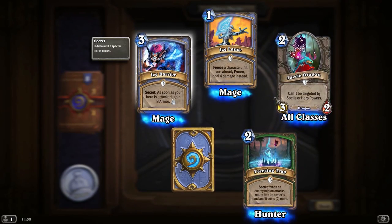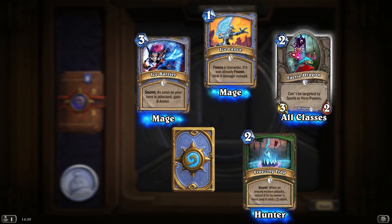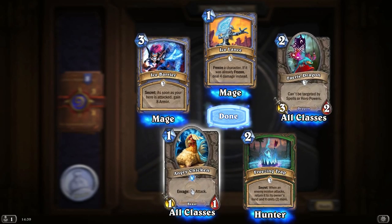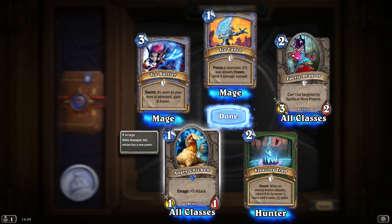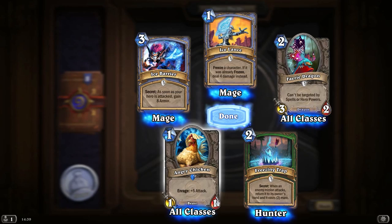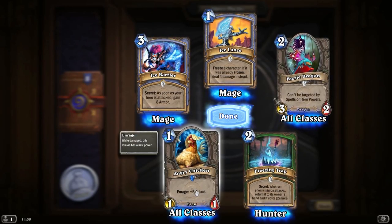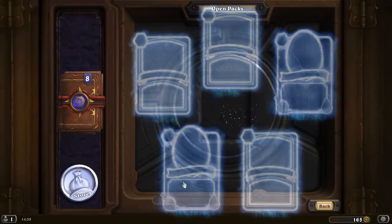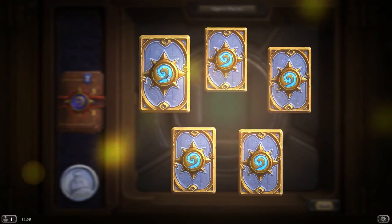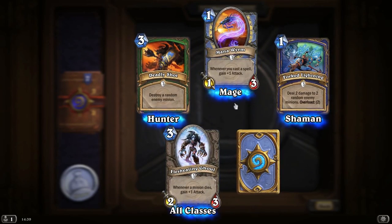Ice Barrier — as soon as your hero is attacked, gain 8 armor. Freeze a character; if it was already frozen, deal 4 damage instead. Can't be targeted — Freezing Trap. And an Angry Chicken — Enrage: plus 5 attack. I always look at that card in Arena and think should I take it? Because if you give it Power Word Shield, which ups its health, and then it takes a little bit of damage — plus 5 attack for 1 mana is amazing. But it's too risky, it's never going to work. It'll work maybe one in 20 times and the other 19 times it's just a wasted card.